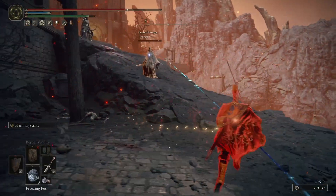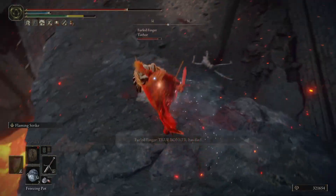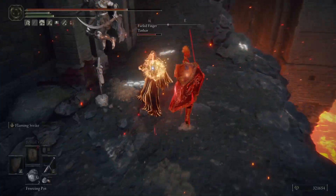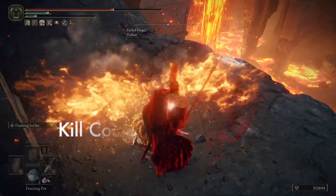We can kind of be suspecting that they're going to go for some jumping attacks. They're really going for a one-shot style build that requires a jumping attack, trying to get that power stance damage in all at the same time. So if we can pull out our Misericord and just go for a backstab, we'll be in a good spot.